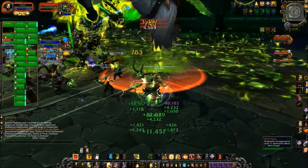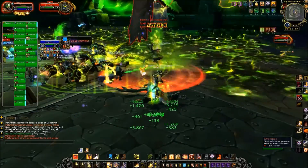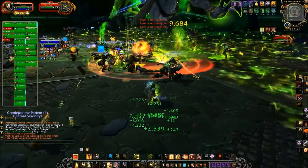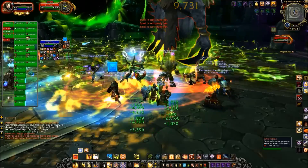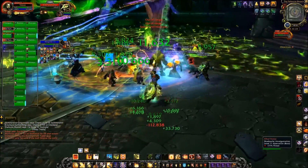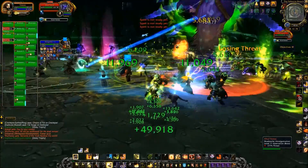That way you can check the debuffs that are on your other tank — really easy, really simple. When you see they're getting too high, when you see the other tank taking too much damage, taunt his target and you'll start taking damage. They can then deal with the add that lays on the debuffs. This generally makes things a lot easier, since there's usually very little communication in LFR.